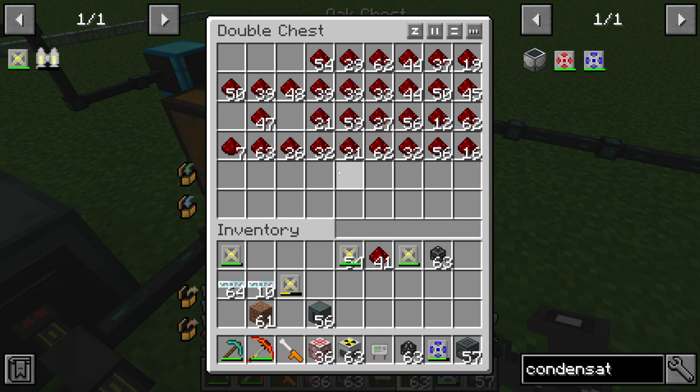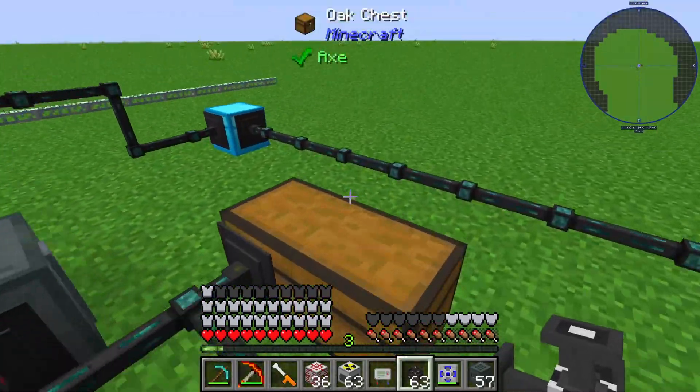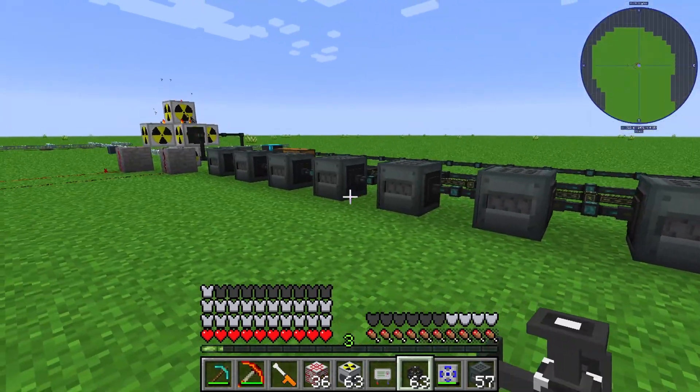The crafter needs some energy, and the chest here is stocked with redstone. In case you have a lot of redstone, you can use it to generate some energy.